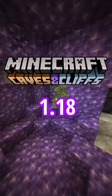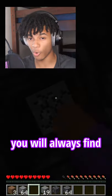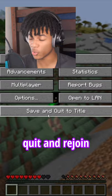Five tips for the new Minecraft 1.18 update. Number one: when you load into a new world and dig straight down from spawn, you will always find a new netherite geode. Number two: if you fall onto dripstone, quit and rejoin the world right before impact and you will really be dripped out.